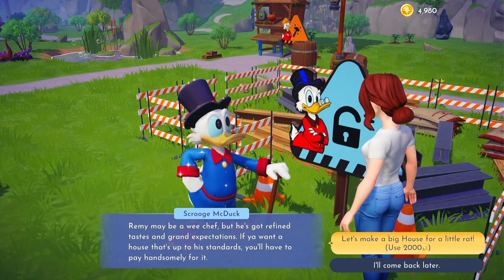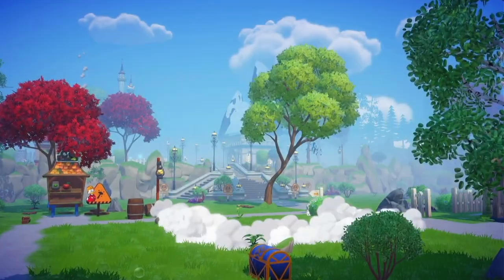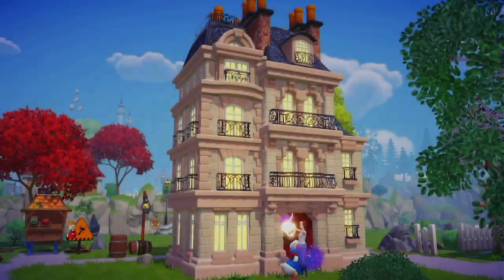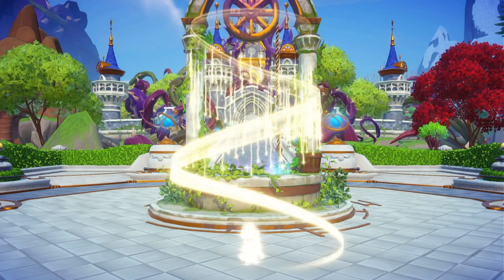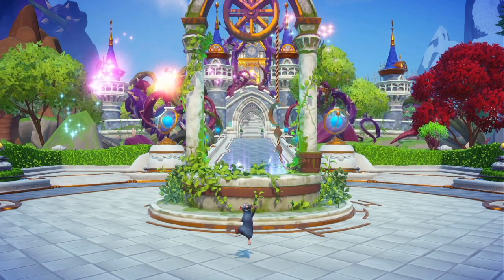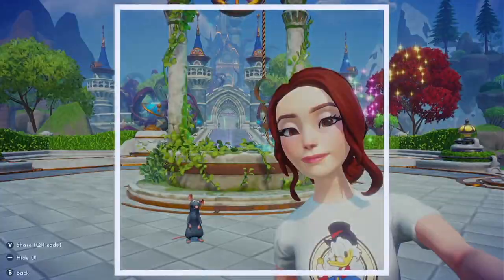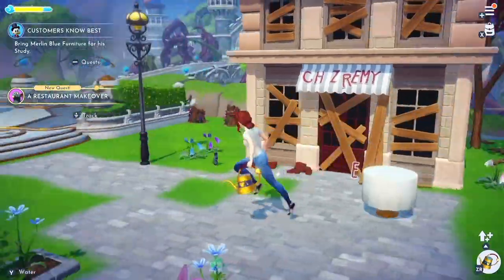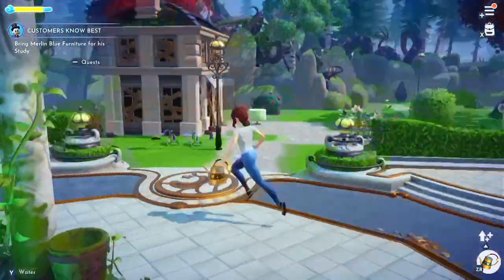Now we've placed his house and we need to pay Scrooge — it's only a small amount for the first one, but it gets more expensive with subsequent villagers we welcome to the valley. His house is so beautiful — his house and his restaurant, both gorgeous. Now Remy is going to appear through the magic of the well, directly outside the castle in this little plaza area. There he is! Look how tiny he is — super cute. Let's take a picture with him.